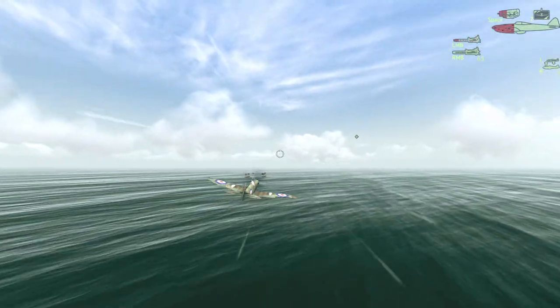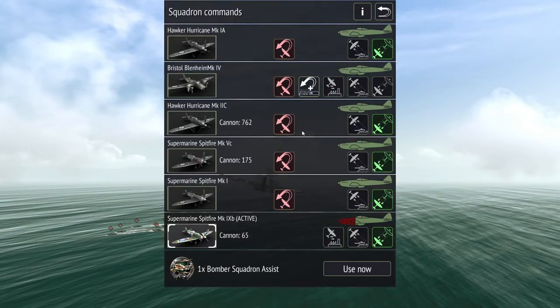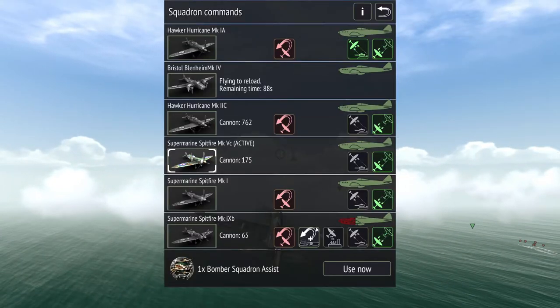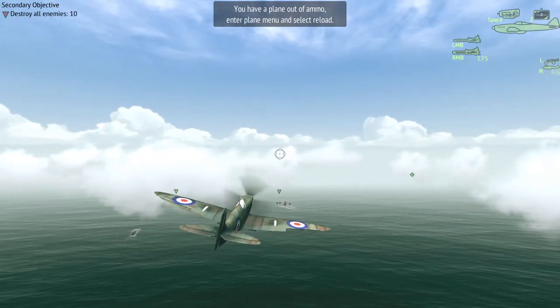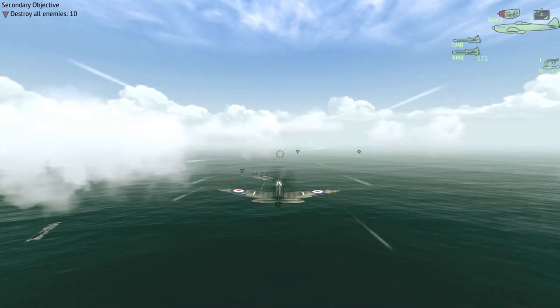Bring her back around for another pass — take it off. Let's check something out: we're going to redirect everyone and explore directing the friendly AI to attack non-aerial targets. Switch to this plane, you go get a bomb. Did you hear that, boys? This is something I haven't really explored yet — redirecting them to attack the ships.